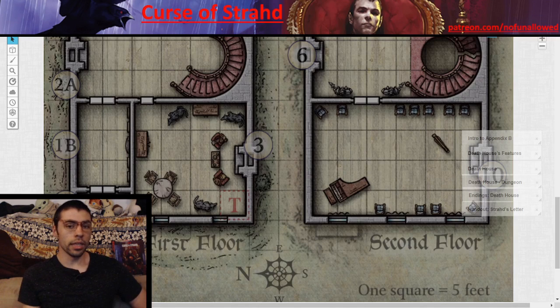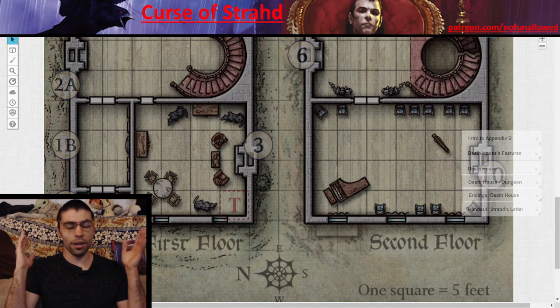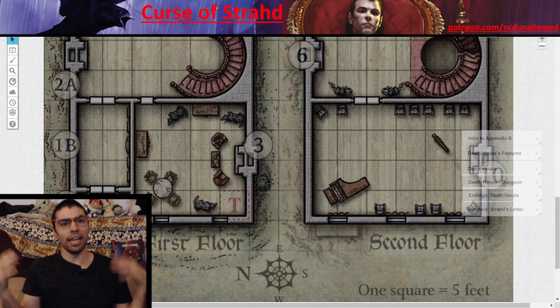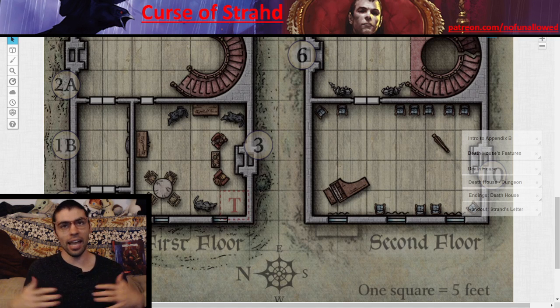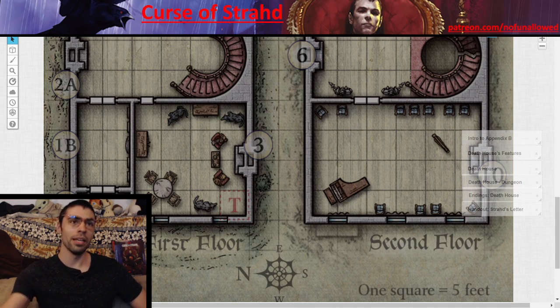To kick off Death House, you essentially have to railroad your players into it. As they make their way through the mists of Barovia, there is literally only one feature they can see: this house. The mist creeps around them, and if they get stuck in it they start choking. This railroads them to the adventure. Then things kick off with the kids, Rose and Thorn, who lead the players into the house — and that's when the truly terrible stuff begins.